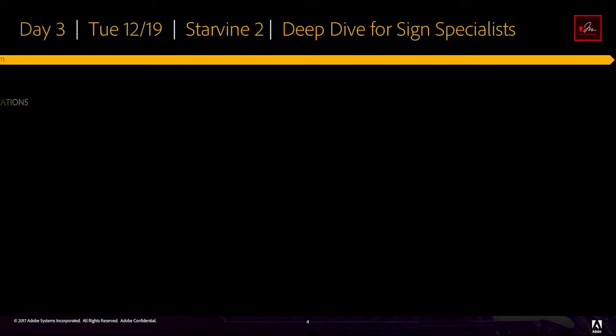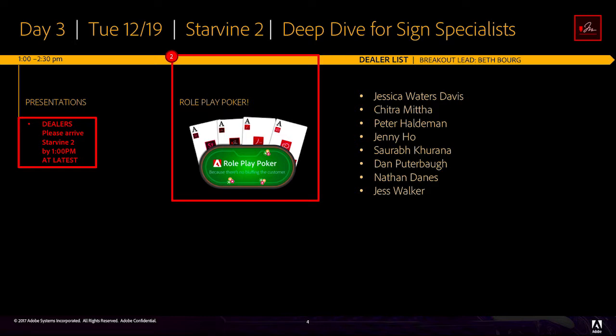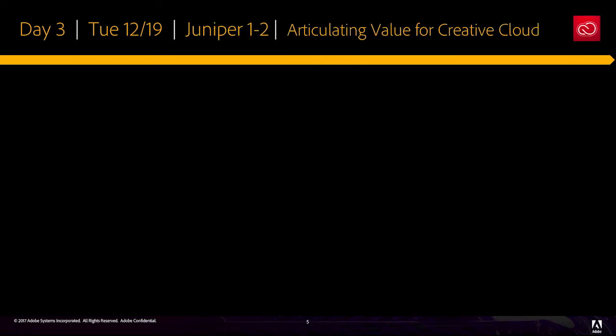For Day 3 Adobe Sign Breakout, dealers should plan to arrive at Starvine 2 by 1pm to collect their materials and get ready. The game starts shortly after the intro presentation. Here are the dealers for each table. Please find your name and be in touch with your breakout lead, Beth Borg, if you're unable to assist.